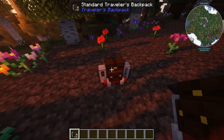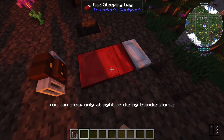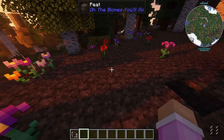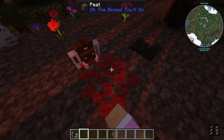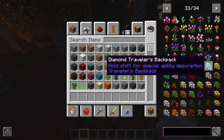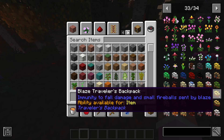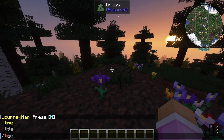If you crouch and place it down, you can click on it. If it's nighttime, you have a sleeping bag that you can add to it — so if you're out traveling and don't have a bed, you can take out your backpack, place it on the floor, and use the sleeping bag. There are a bunch of different backpacks available, and the Blaze Traveler's Backpack gives you immunity to fall damage and small fireballs sent by Blazes, which is pretty cool. All these backpacks have different abilities.